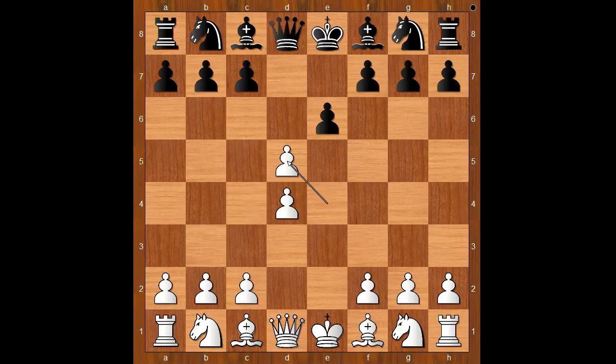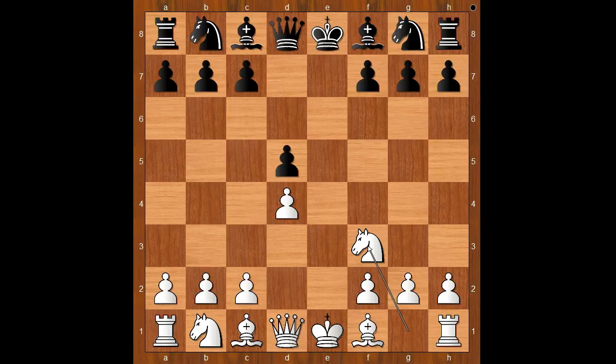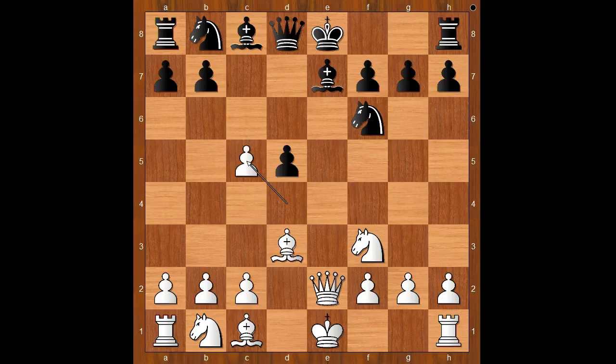London Chess Club played pawn takes pawn on d5, so we have the French Defense Exchange Variation. Pawn takes pawn on d5, knight to f3, knight to f6, bishop to d3, c5 — fighting for the center of the board. Queen to e2 check, bishop to e7, and now d takes pawn on c5, and the bishop on e7 is pinned.